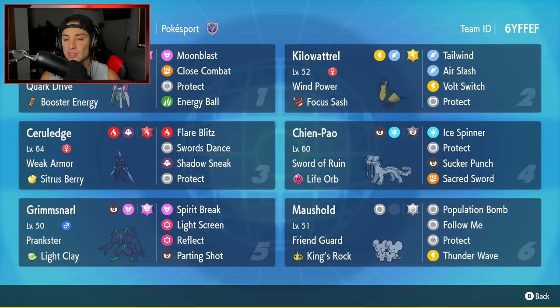The final Pokemon on today's team is another support mon — it is Maushold. It's got Technician, which is such a good ability for doubles, and King's Rock as its item to give it a flinch chance when it uses Population Bomb. It's got Follow Me to protect ally Pokemon, Protect, and Thunder Wave for a bit more speed control. If you want to rent this team, the rental code is at the top right corner of the screen. Let's hop onto that doubles ladder and look to get some wins with this Ceruledge team.